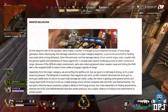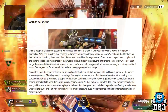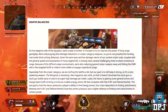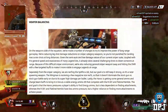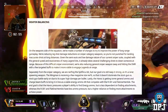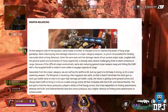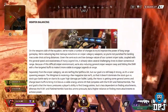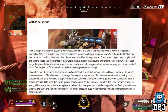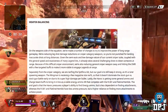Separately from the sniper category, we are nerfing the Spitfire a bit, but our goal is to still keep it strong as it's a rarer spawning weapon. The Wingman is receiving a few magazine size nerfs so it doesn't dominate the stock gun vs. stock gun battle early on due to its high damage per bullet. Lastly, the Havoc is getting some general ammo and charge beam buffs to bring it in line as a viable energy ammo AR that competes with the R-301 Carbine, Flatline, and Hemlock.